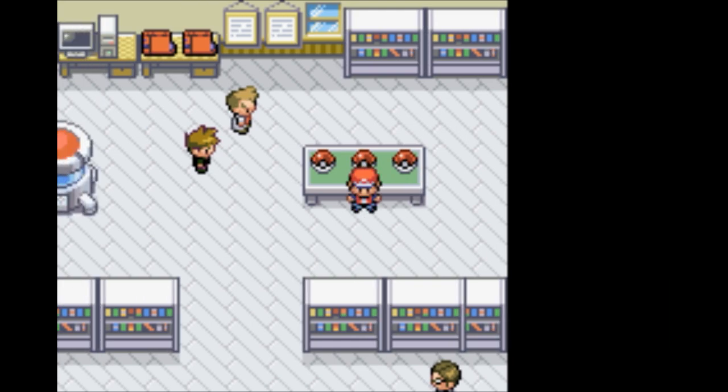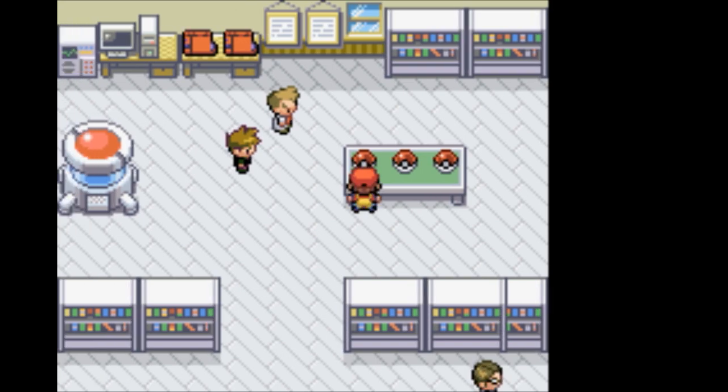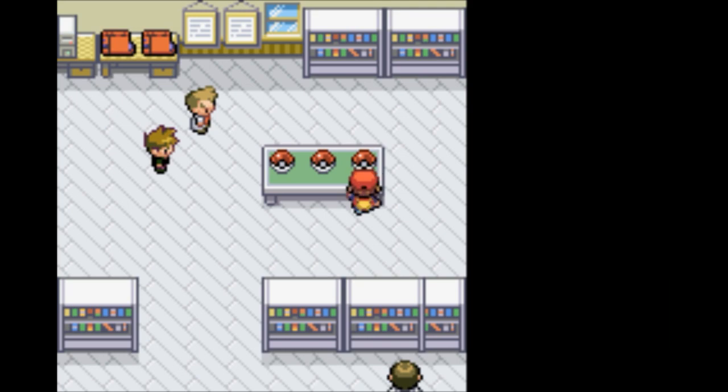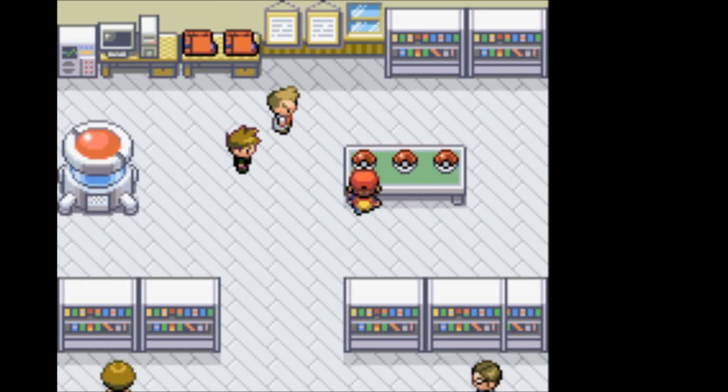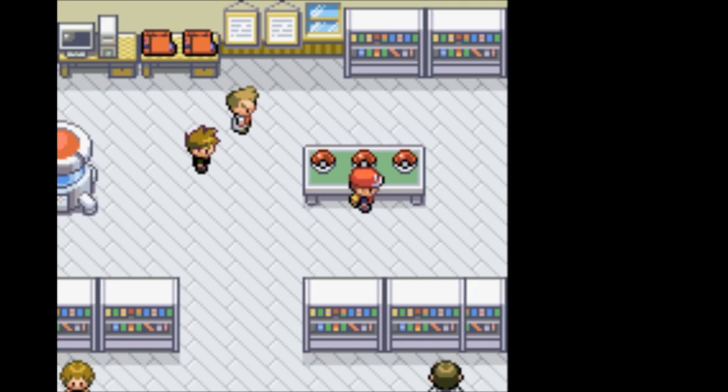In this game, in case you don't know anything about Pokemon, there's basically a giant rock-paper-scissors thing going on. There are 17 types, including Normal, Fire, Water, Grass, Ice, Bug, Poison, Psychic, Dark, Steel, Ground, Rock, Fighting, Flying, and Electric. They all have various weaknesses and resistances. Bulbasaur is Grass/Poison type - being Grass type he is weak to Fire. Charmander is Fire type - weak to Water. Squirtle is Water type - weak to Grass.